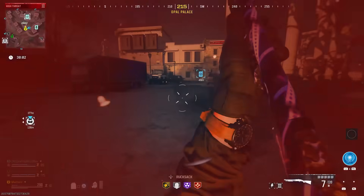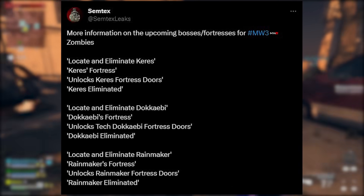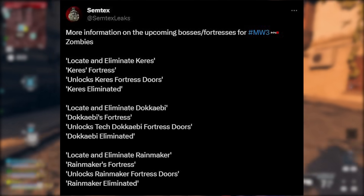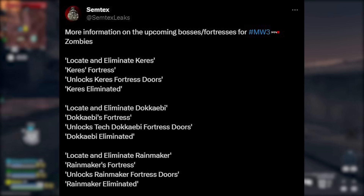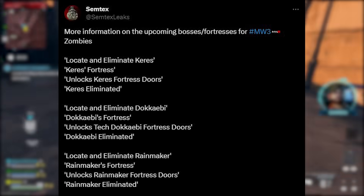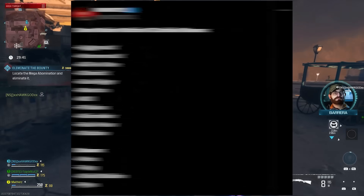There's a big lineup of warlords releasing. We have Keres — locate and eliminate, fortress unlocks, doors, and elimination. We also have Dokka B with the same structure, and another warlord called Rainmaker with the same locate-eliminate-fortress format. All of this should be releasing very soon.